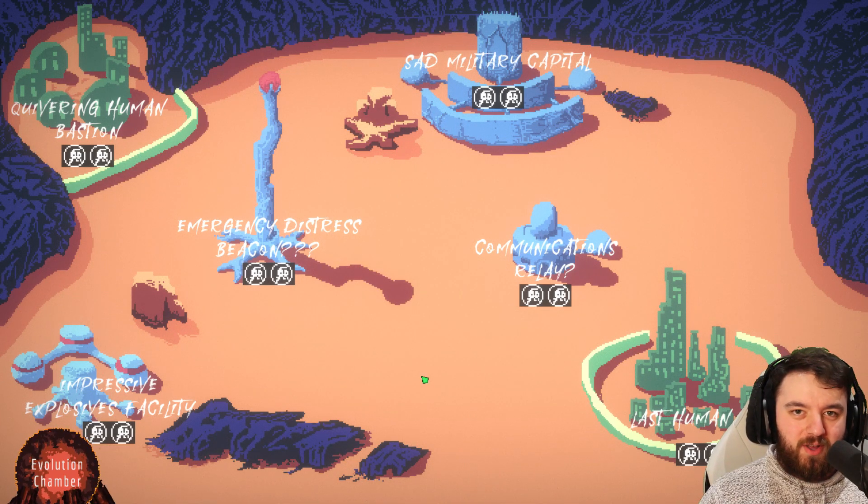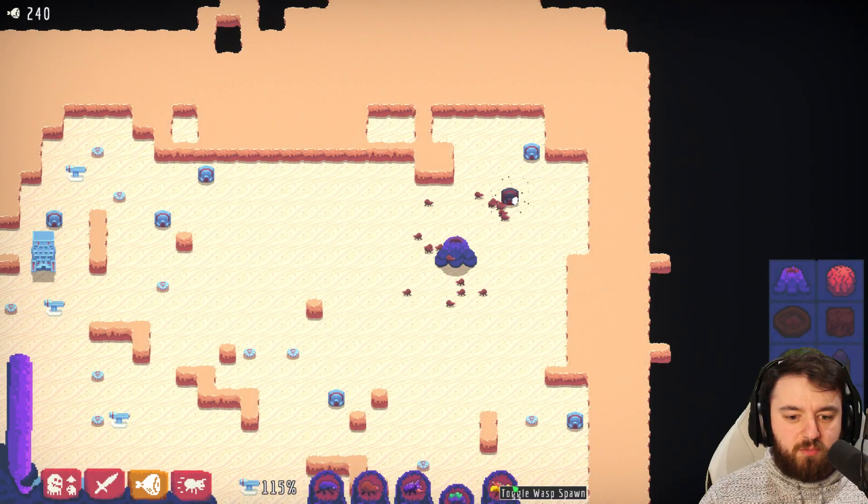Right, we're on to the last area. Thank you for joining me. I am Thomas and this is the emergency distress beacon. Let's just jump right into it and smash it.